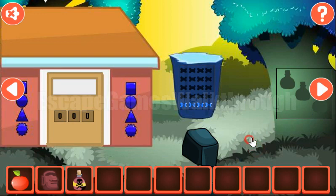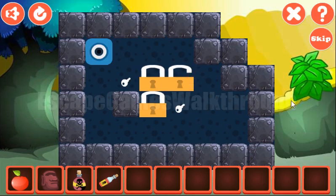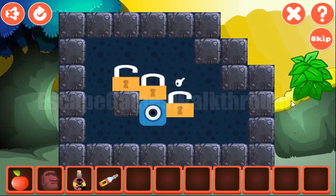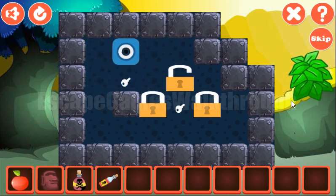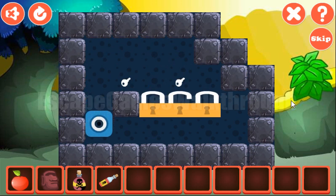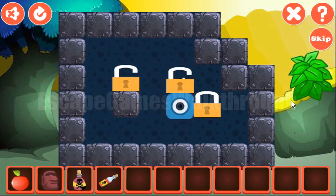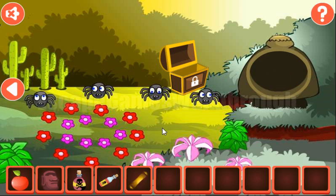Going further to the right, here's poison. And further, another bottle of poison. Now let's solve this puzzle. Our task is to move these locks to the positions with the keys, and it can be done like that. We've got the key to open this lock and get the scroll with the hint.